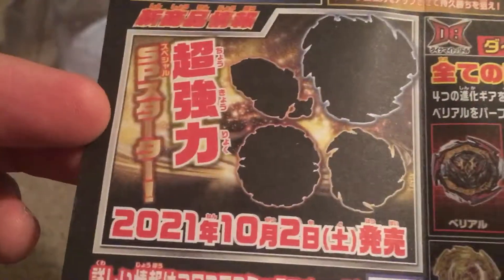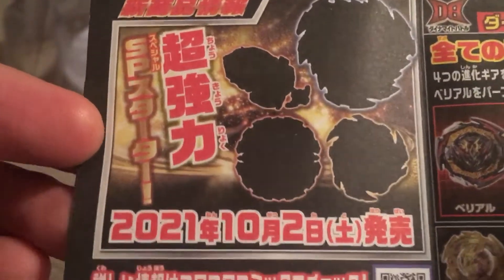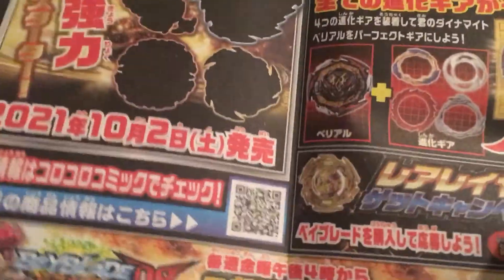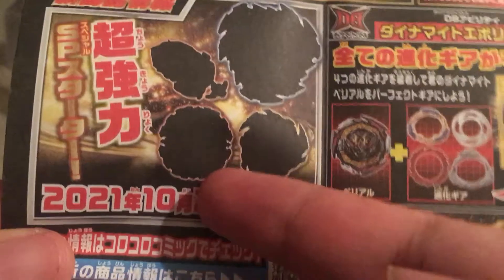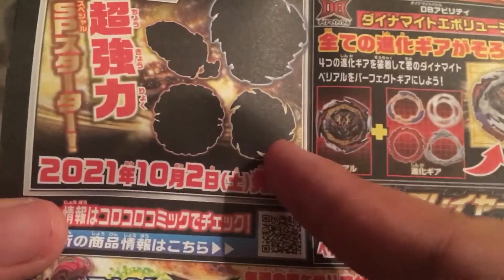My goodness, so many of them on one sheet of paper. How can you even manage? I'll never know. The upcoming ones are very exciting — we get Dangerous Belial, Prominence Phoenix, and Savior Perseus.